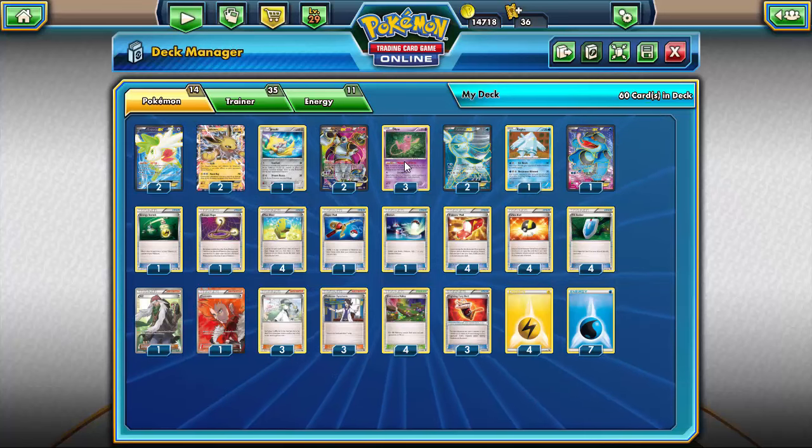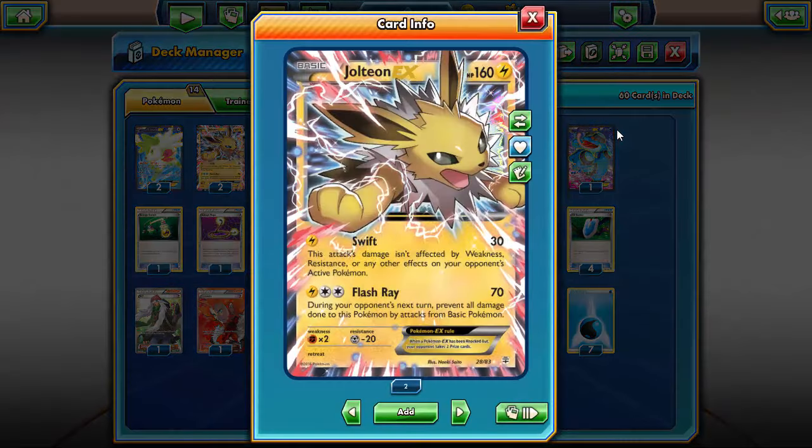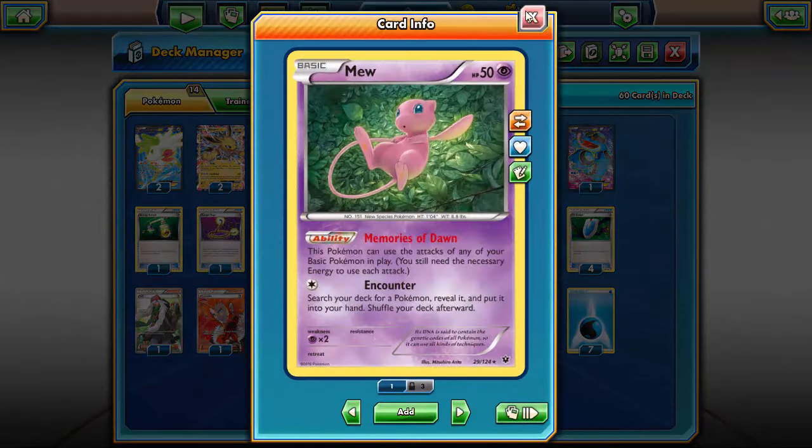Now onto the Pokemon that Mew is going to be using to lock your opponent. For starters we have Jolteon EX from Generations — this card had so much hype when it first came out. It's died down since, but it still has a lot of use in different decks; I believe it's most useful in a Vespiquen/Vileplume deck currently. The Flash Ray attack is what we're focusing on: during your opponent's next turn, prevent all damage done to this Pokemon by attacks from your basic Pokemon, completely locking decks like Night March and big basics.